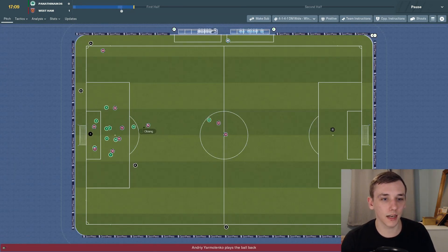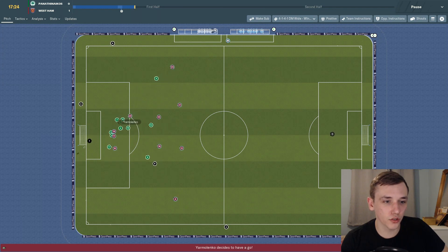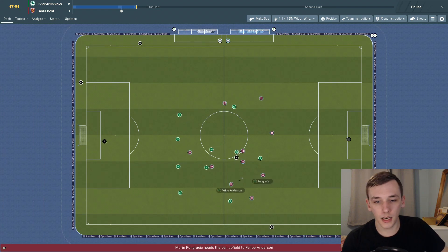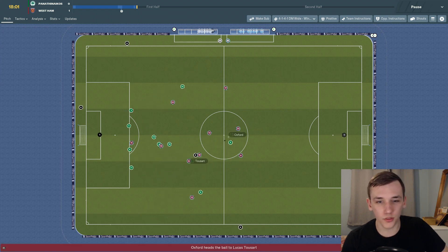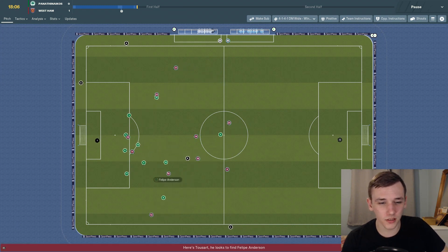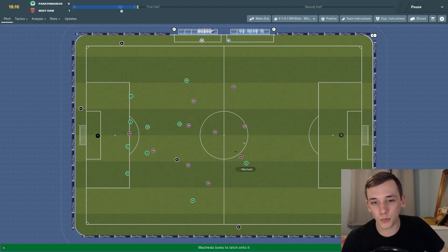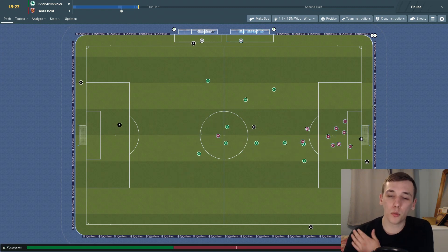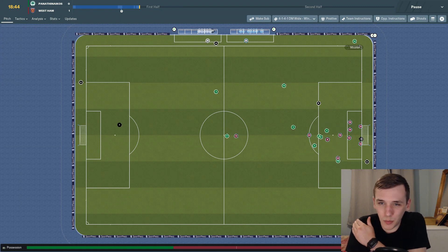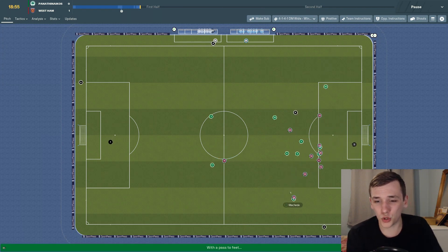Another corner, another highlight — we play the exact same way. Yarmolenko out to Obiang, can Yarmolenko get a decent delivery in? They're giving us so much time on the ball in their final third — it's crazy. Yarmolenko takes a strike and can't get it on target. At 18 minutes in, Philippe Anderson drives at their defence, good challenge by them but they have no options going forward. I don't know how they think they'll compete with us if they don't keep the ball. Panathinaikos' formation and tactic doesn't seem to be working — they're just trying to punch the ball over the top.